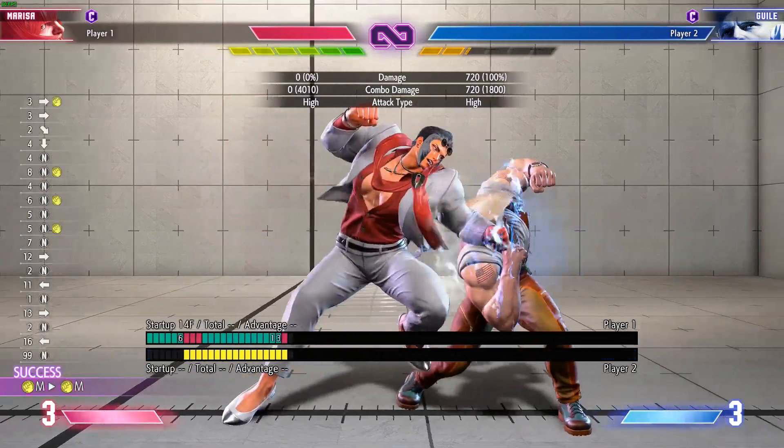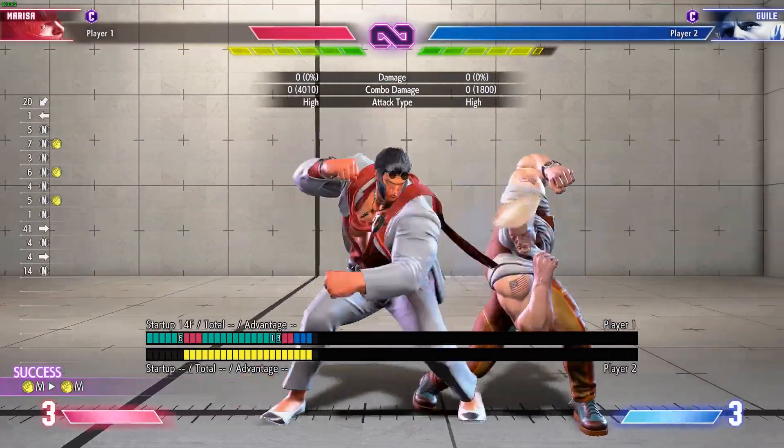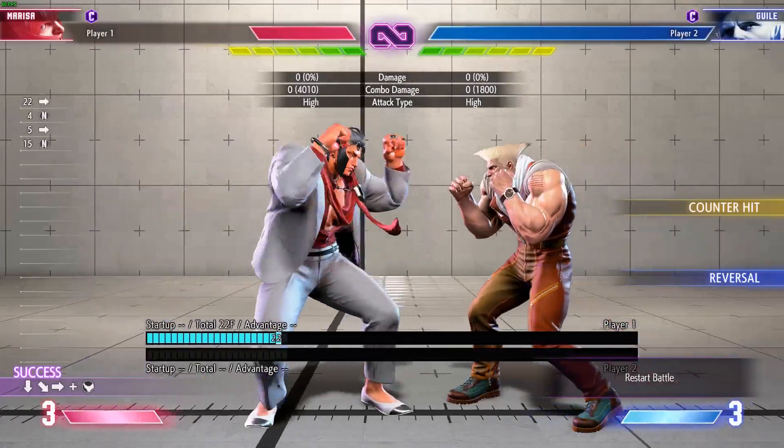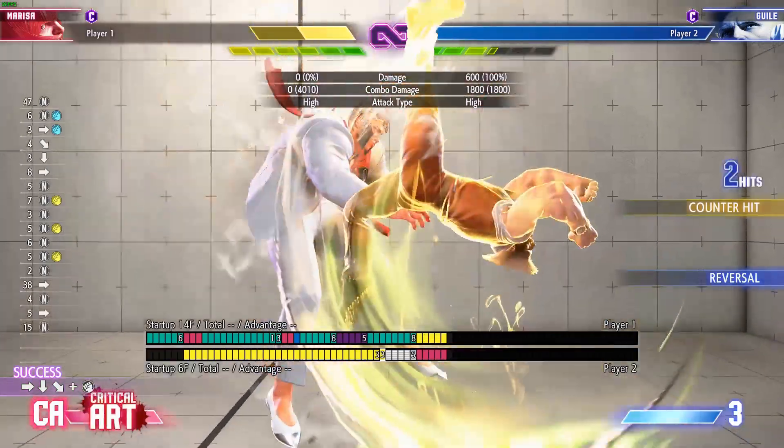This leads to either a solid amount of damage, or it leads to them getting okizeme. And this is the last thing you want against someone that has a DP like Gale, because his pressure afterwards is kind of gross.